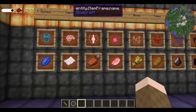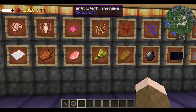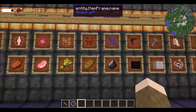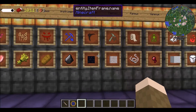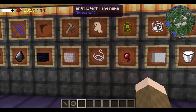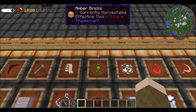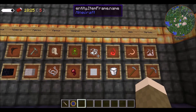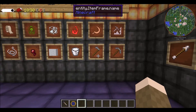Humanus you can get from rotten flesh. Corpus you can get from pork chops. Messis you can get from wheat. Fames you can get from bread. Instrumentum you can get from flint. Tenebrae you can get from obsidian. Fabrico you can get from wool. Pannus you can get from string. Veninum you can get from spider's eyes. Gelum you can get from snow. Sano you can get from milk. Metallum you can get from hoes.